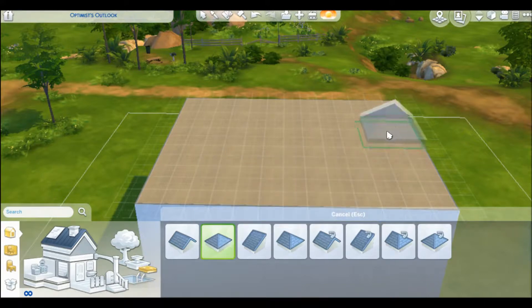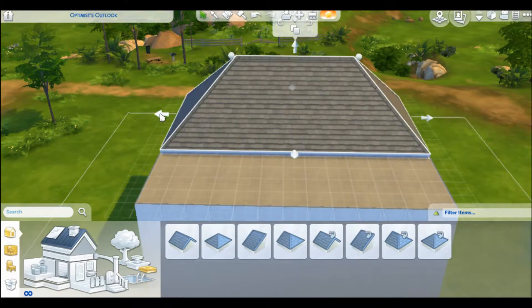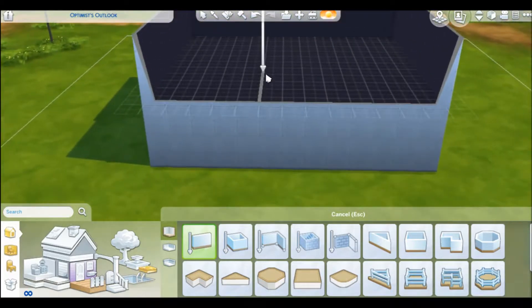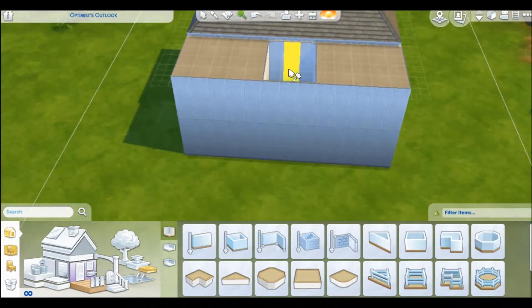I think I should start with the hip roof in the back. And then where that window is, because it is like a smaller roof in there. This is probably where everyone is probably saying, no! It's not how you do it. I know. I need you guys to tell me what I'm doing wrong.